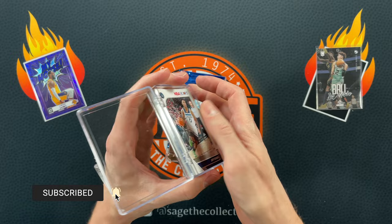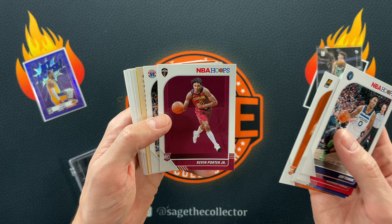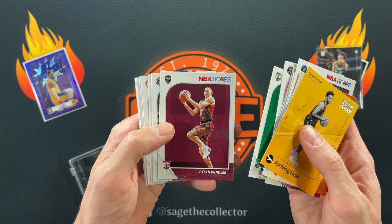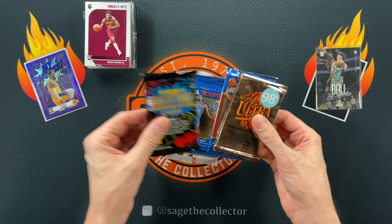I don't know what MJ Holdings is doing. Let's blow through what I assume is our pack of nonsense Hoops. Got Teague, Powell, Justin James rookie, Markus Morris, Ty Jerome rookie. Now we're styling - KPJ, Cam Johnson nice, Darius Garland, Romeo, lots of rookies, KPJ again. So these aren't all terrible, but again, why not put the LeBrons in there?